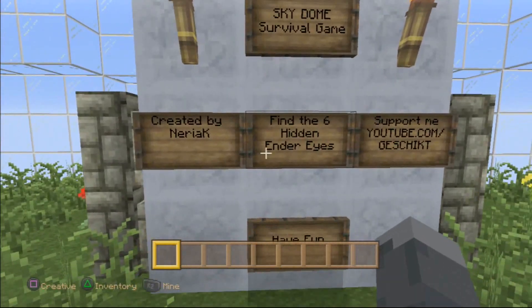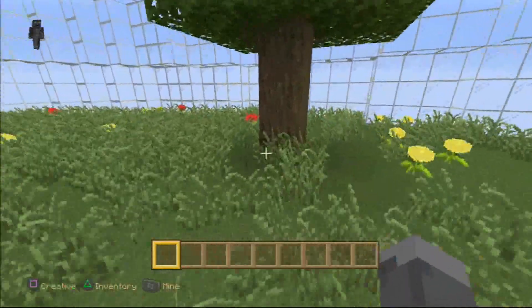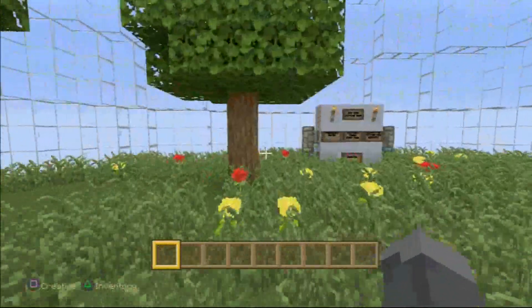Sky Dome Survival — find the 6 hidden ender eyes. There you go. It's pretty straightforward guys. You're gonna be digging around, looking around, doing your stuff. I'm not gonna go into it, I'm gonna let you play the game. I'm just gonna give you the wicked overview.